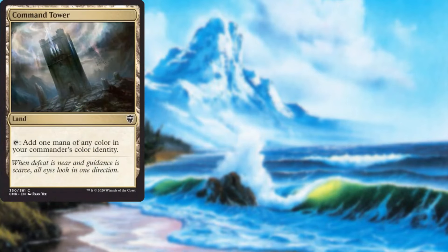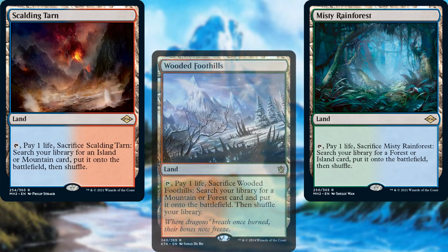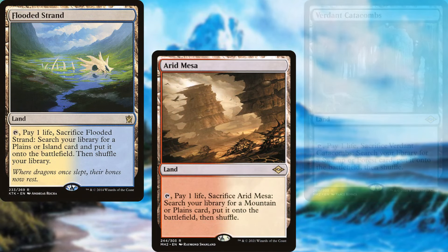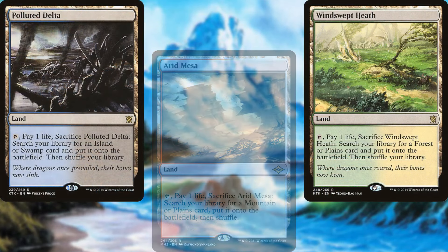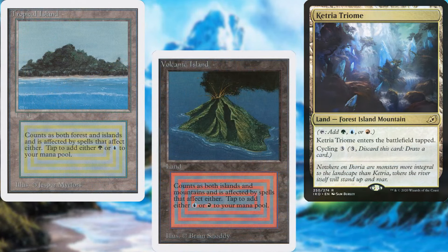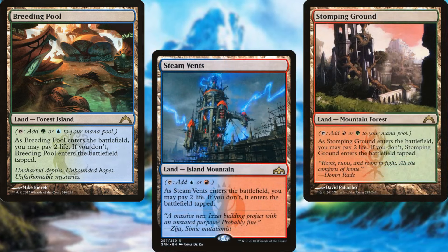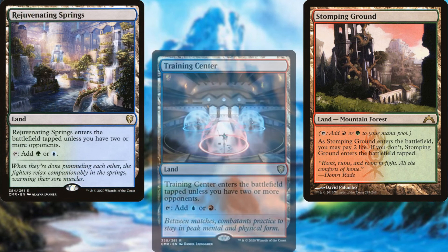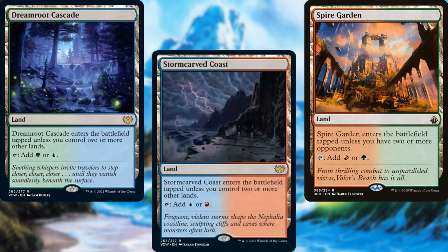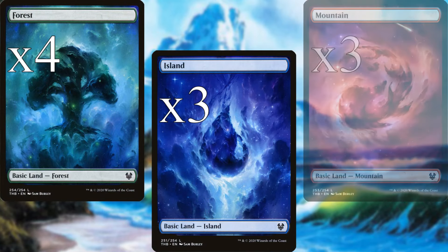Command Tower. Exotic Orchard. Misty Rainforest. Scalding Tarn. Wooded Foothills. Verdant Catacombs. Flooded Strand. Arid Mesa. Windswept Heath. Polluted Delta. Bloodstained Mire. Jetmir's Nexus Triome. Tropical Island. Volcanic Island. Taiga. Breeding Pool. Steam Vents. Stomping Ground. Rejuvenating Springs. Training Center. Spire Garden. Dream Root Cascade. Storm Carved Coast. Rockfall Vale. Four Forests, three Islands, and three Mountains make up our land base for this deck.